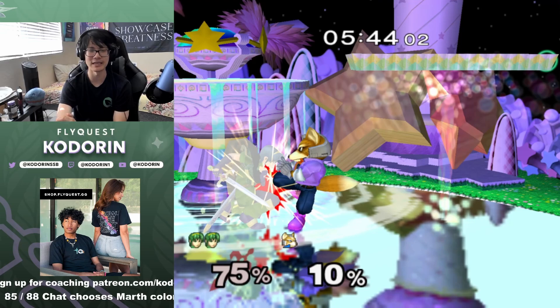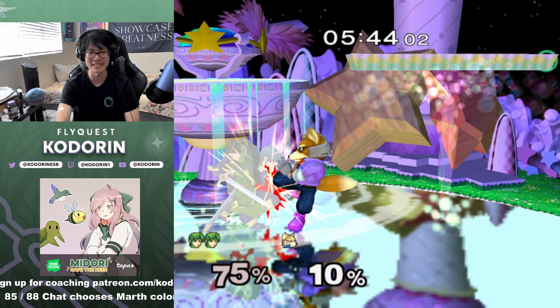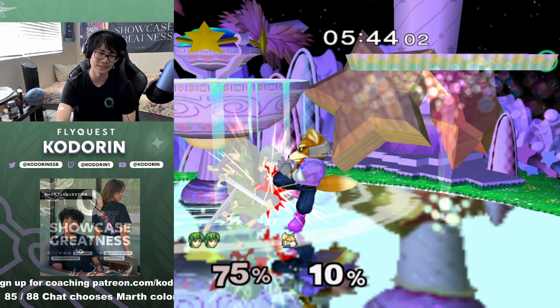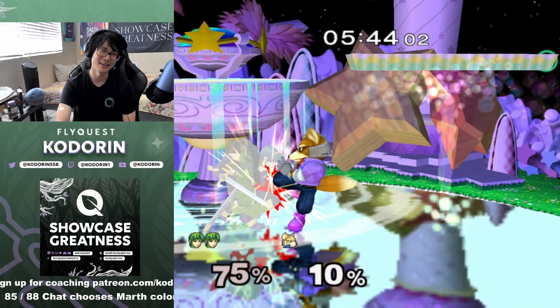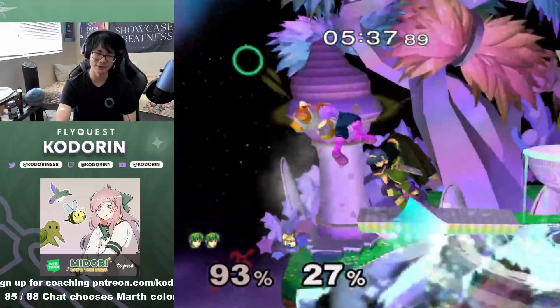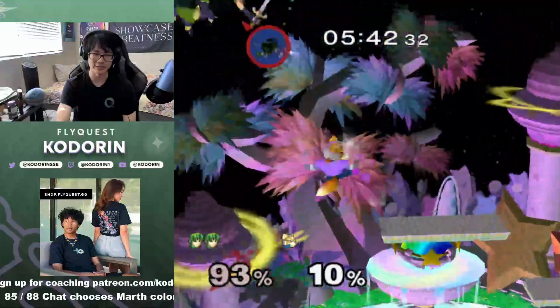I shouldn't have done that forward smash at this percent range. Even if I were to hit it I could kill him, but I'm also at that scary percent range where he could probably kill me. It would take him like two more extra interactions to kill me, but I didn't need to take that risk. I could have played it a lot safer — zoning with fair into down tilt and outplaying from there. But I went for a gamble that was very costly. Because a lot of Foxes just don't know how to edge guard, I was able to get the reversal anyway, but in many ways this was just a knowledge check on his flow charts.